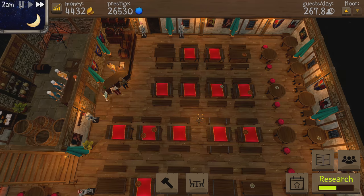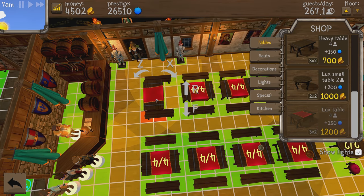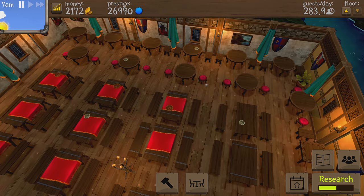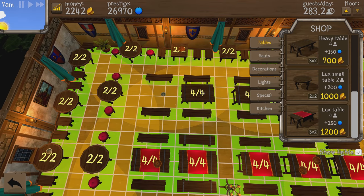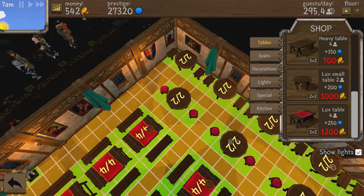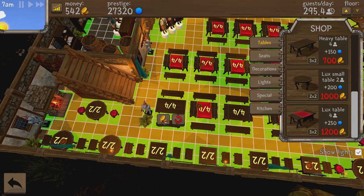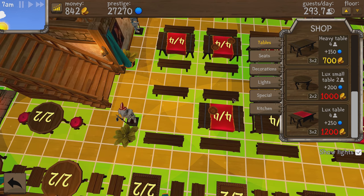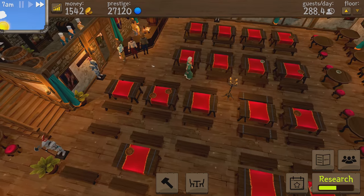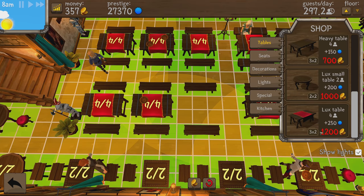Starting the next day — we're at 267 guests a day, so let me pause. I'm replacing these tables with the best tables only. After a special event, dishes get left behind but people still sit there. Upgrading more tables now, we're up to 295 a day. I can't quite afford the really expensive ones yet, but I can replace some meaningful ones. After replacing those, we're at 297 a day — we're totally going to fill this place up.